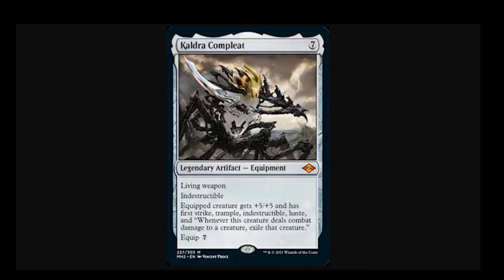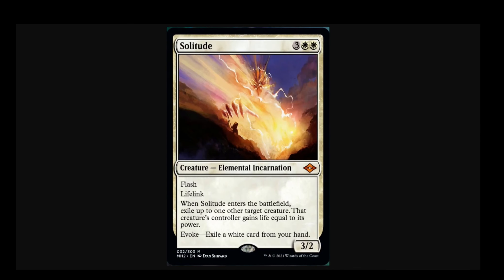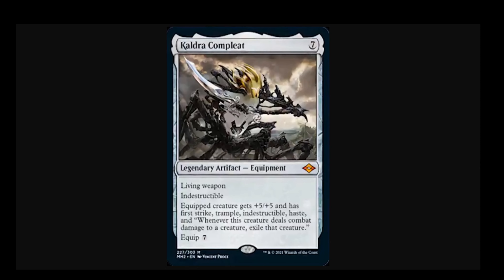Playing this Ephemerate plan makes us want not only four Stoneforge Mystic but also four pieces of equipment if we can find room for them. Therefore, Caldra Complete is not even displacing Batterskull, which you need to stabilize against aggressive decks. It's not displacing your favorite swords necessarily — it's competing with something else altogether. Maybe we can cut a traditional removal spell or discard spell to accommodate the fourth SFM and fourth weapon, because Grief and Solitude are so powerful. So in this shell — Dead Guy Ale, Grief Blade, whatever you want to call it — Caldra Complete absolutely can be a very powerful component of how we get over the line.